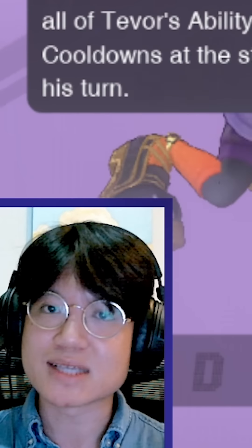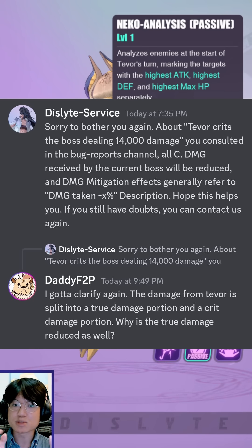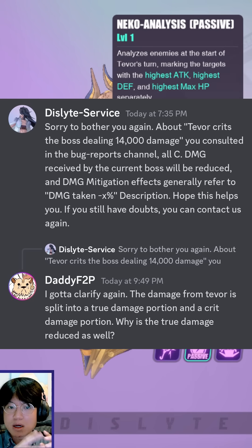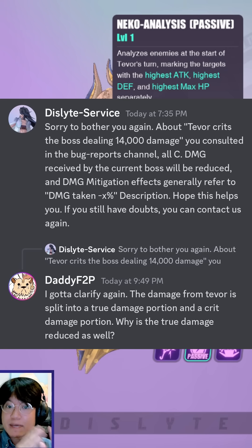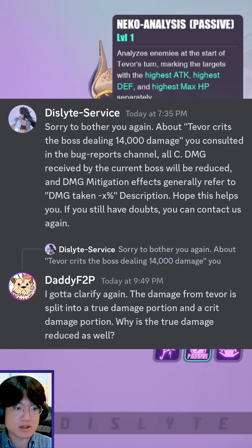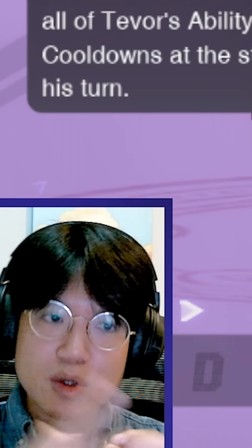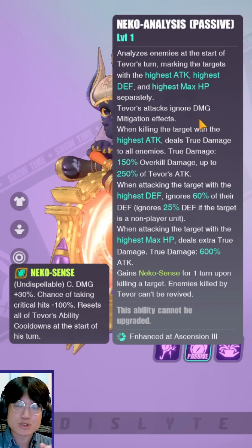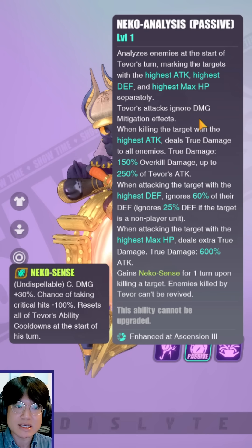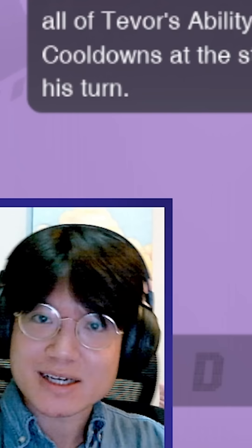You cannot have rubbish game design where number one, you cannot deal critical damage with your true damage, but yet at the same time your true damage is considered critical damage when you land a critical hit. That does not make any sense. Now this is what the dev service has gotten back to me regarding this situation: all crit damage received by the current boss will be reduced, and damage mitigation effects generally refer to damage taken minus x percentage. Because Tever's attacks ignore damage mitigation effects — there are two layers here. Number one, if you're reducing my crit damage, then why is my true damage considered crit damage? And number two, Tever already ignores damage mitigation effects, so how is his critical hit damage being reduced by the boss's passive? That doesn't make any sense at all. This is two layers of dumb design embedded into one.